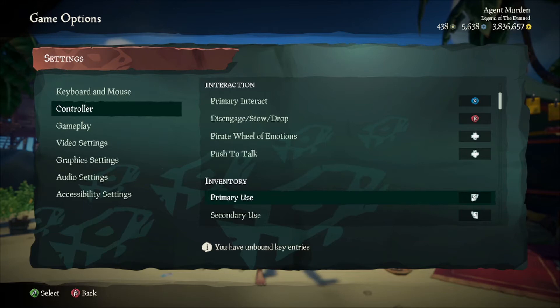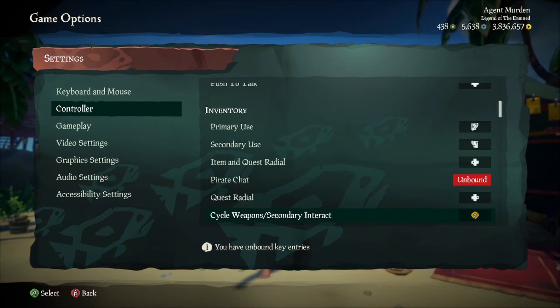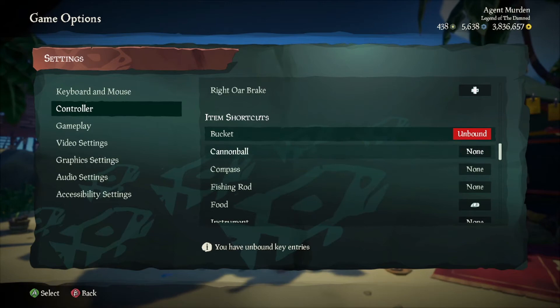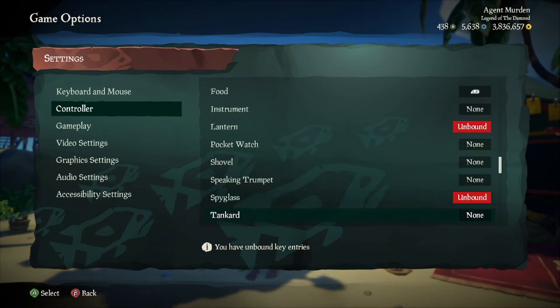I have emotes set to the bottom D-pad, going south, and push to talk going north. Next, under Inventory, change the Item Radial to the left of the D-pad and Quest Radial to the right. Then scroll down all the way to Item Shortcuts, and map food to your left button and throwables to your right.